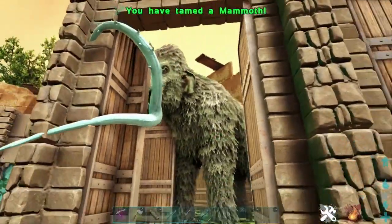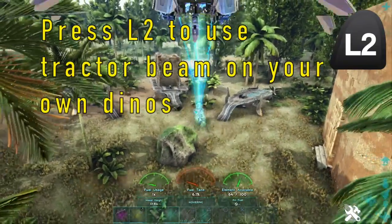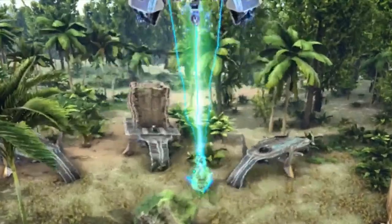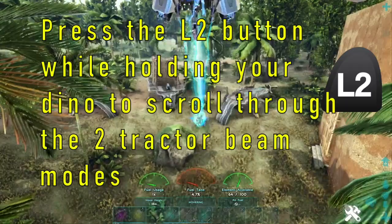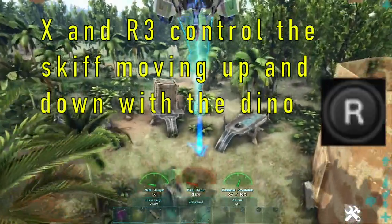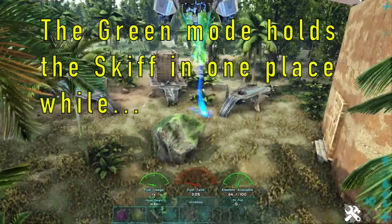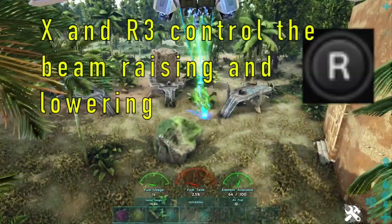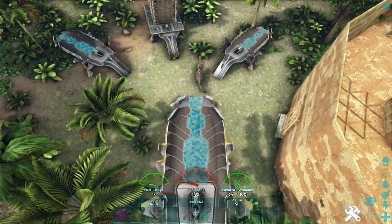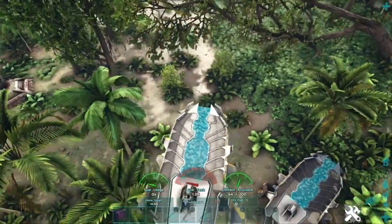You can also use the tractor beam on your own creatures. Press L2 to pick up the Volanosaur and there are two different tractor modes when using it on your own dinos. Press L2 to scroll through each mode. The white and blue mode holds the beam still while X and R3 control the skiff raising and lowering, but the beam and the Volanosaur stay in one place. Switch to the green mode and the skiff stays in place while X and R3 control the beam raising and lowering — a bit more precise control. This is great if you're taming out and about and need to get your dinos off the ground without cryopods.